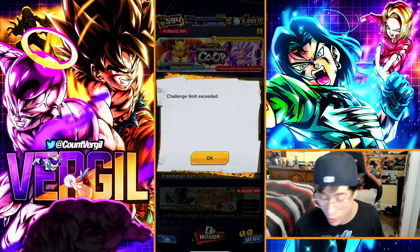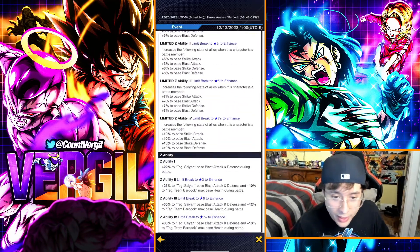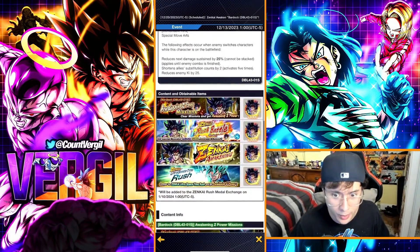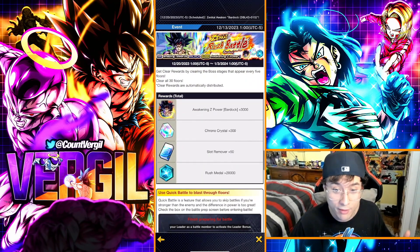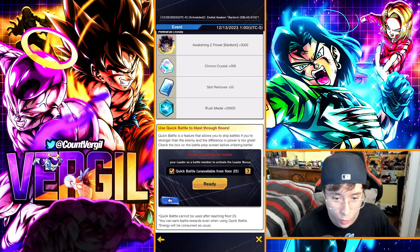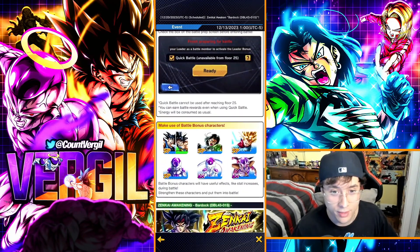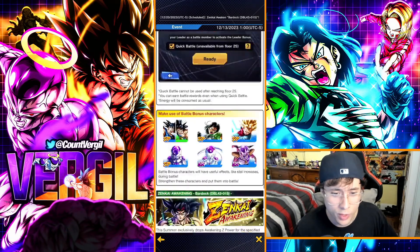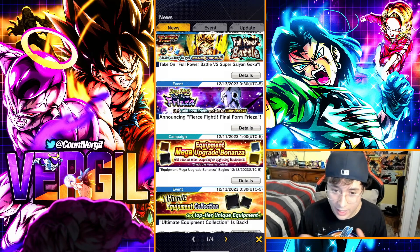Bardock Zenkai is coming in a couple of days — usually when we get a Zenkai we also get a gauntlet, which gives around 500 to 700 chrono crystals. Also, make sure to do the Ape Vegeta event if you haven't already, as it's still available. It takes less than 30 minutes and gives 300 chrono crystals in total rewards.